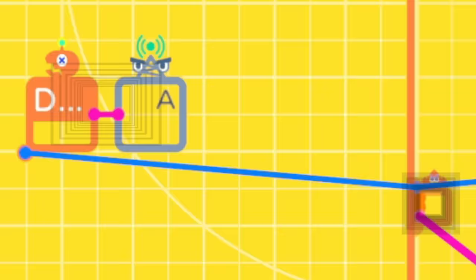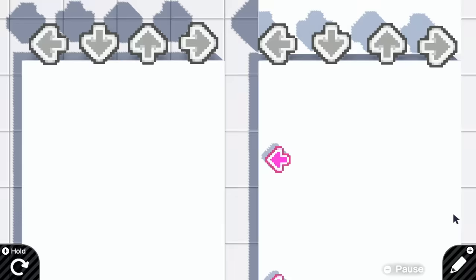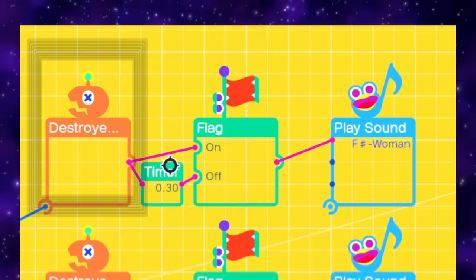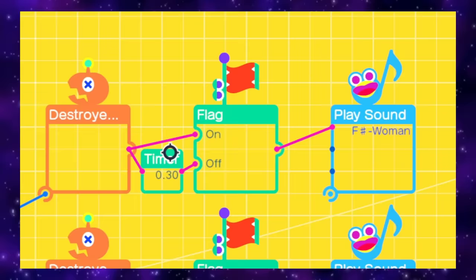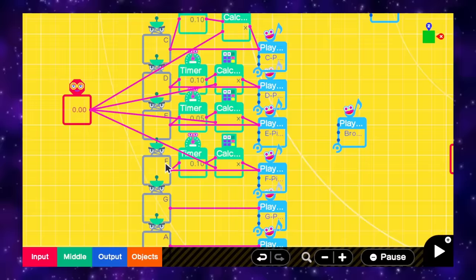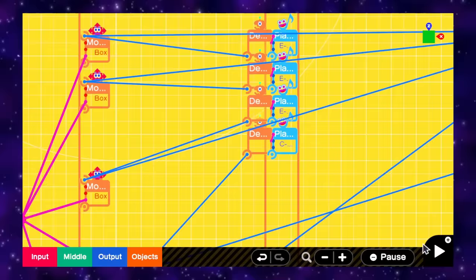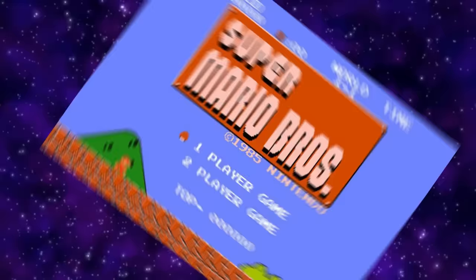There are two big problems with this setup for the Nodons. You can only play the piano Nodons, as every other instrument plays forever when the arrow is broken. And you can only play one of each note at a time. Thankfully, Zerk — the massive legend — had another solution: connect the break object sensor to a flag Nodon, then to the note Nodon, and between the break object sensor and the second flag input, put a timer. Basically, what it does is stop playing the note when a timer ends. This entire process for making the music is extremely tedious, as you have to make sure that each note is in the right place. But eventually I'd made the start of the ground theme from the original Super Mario Brothers.